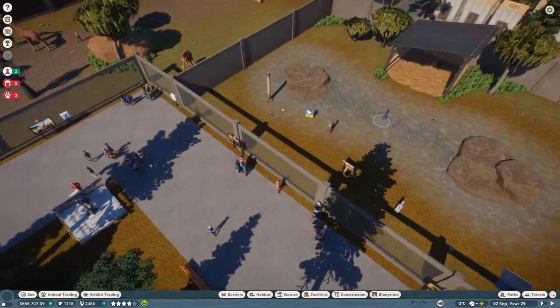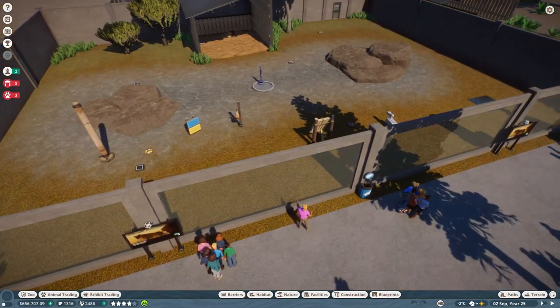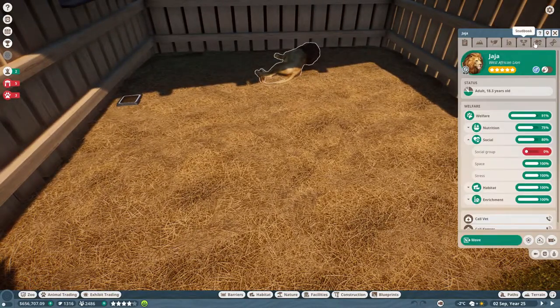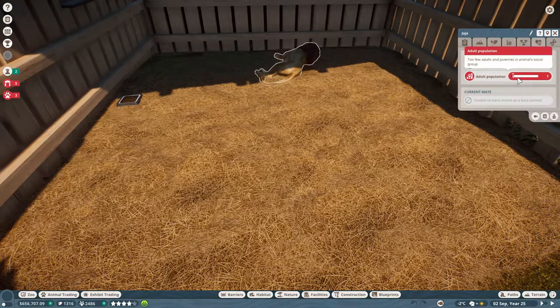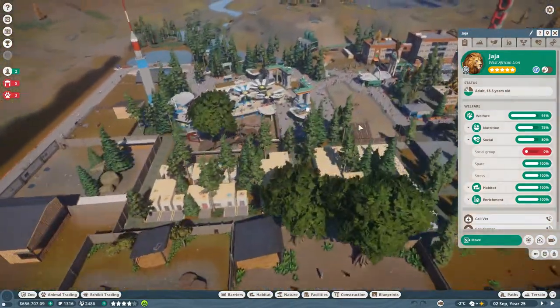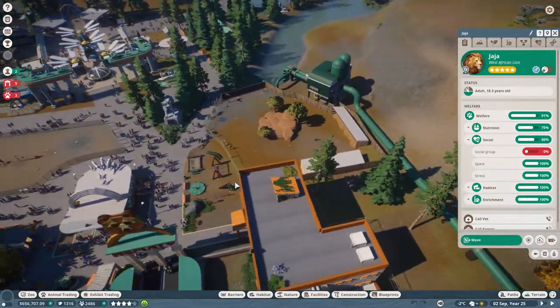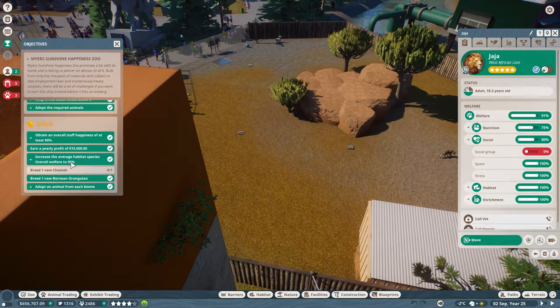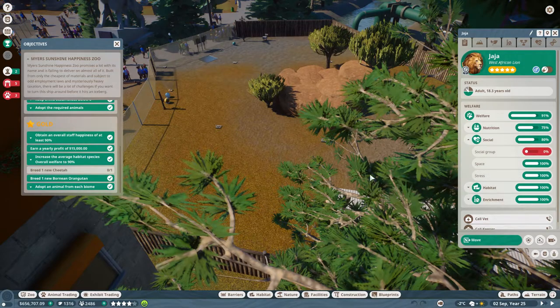For example, I need to have this African wild dog. I only had one female left in the pen. I checked out another animal like this lion — his social group is totally at zero, so it will count off in the overall social. As you can see, social is 80. Well these two are 100% which will count off a few percent for them. The same goes with a lot of animals. So in order to keep the 90% you have to keep an eye out on the overall stats.